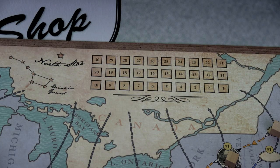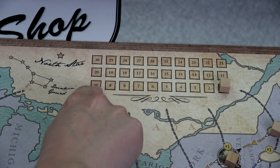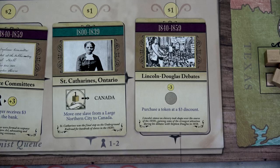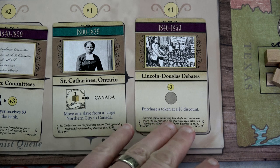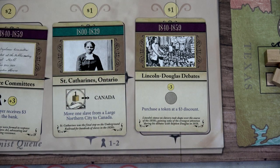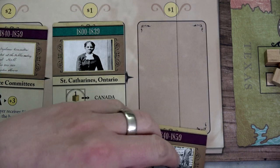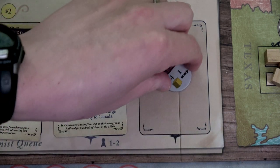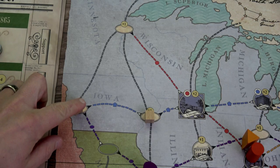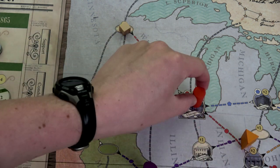We're at one slave saved, nine to go. We can track saved slaves up here — we just need to reach ten to win. Now we'll buy the Lincoln-Douglas Debates card, which lets us purchase a token at a three-dollar discount. Normally it costs one but our preacher's ability makes it cost zero. We buy the four-for-one token we just used so we can use it a second time this turn.